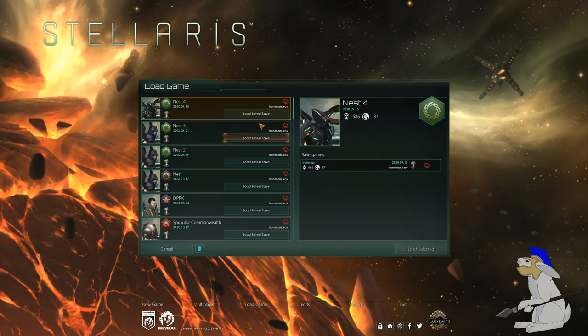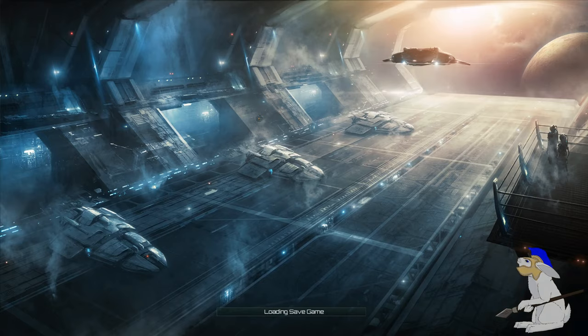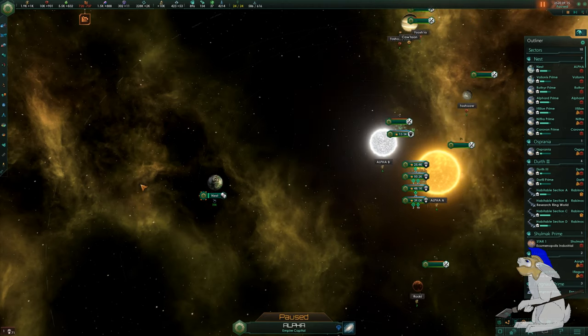Seeing as how I've got you here guys, I wanted to show you something which I noticed in the last game I played which was actually really cool. This kind of means that you can turn every alien in the universe and convert them to being your race using this method.